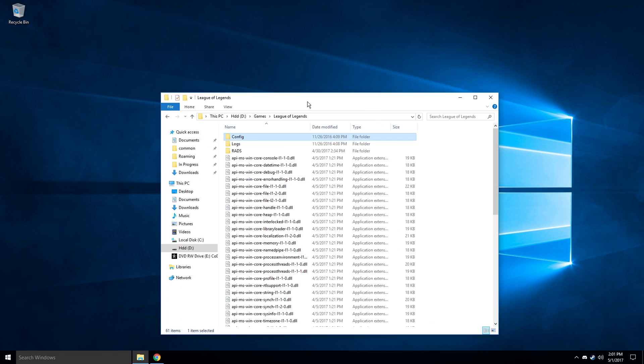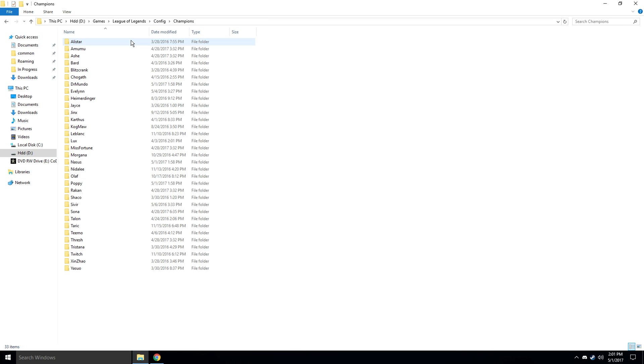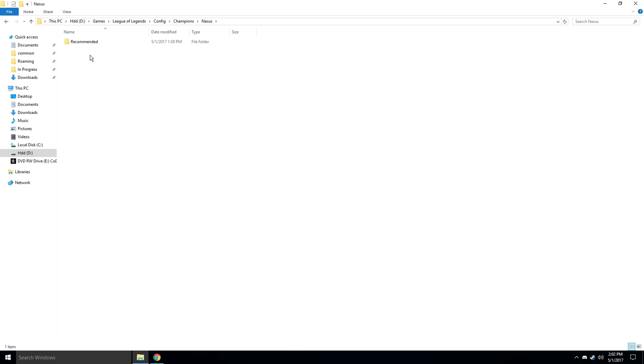If you want to remove an item set, go to your League of Legends folder, into config, and into champions. Select the champion whose build you want to remove, go into the recommended folder, and delete the champion.json file.